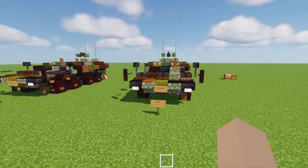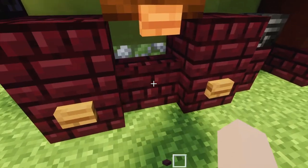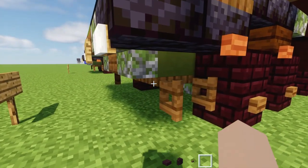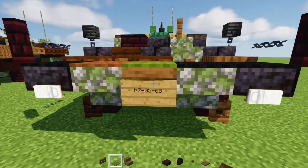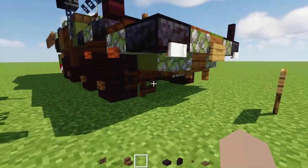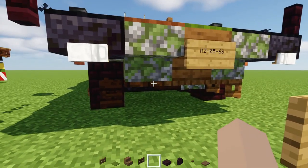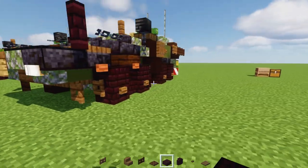First off, let's grab some materials. I'll take out a brick slab, a brick wall, a spruce button, a trapdoor, a fence gate, stairs, a green carpet, a dark oak fence gate, a dark oak trapdoor. Alright, let's get started.